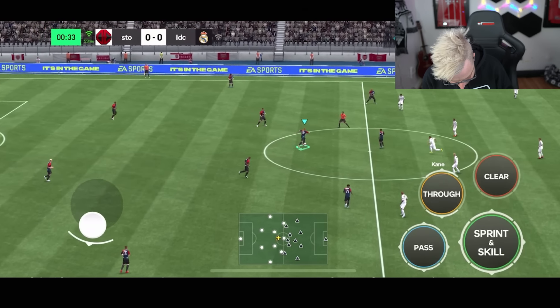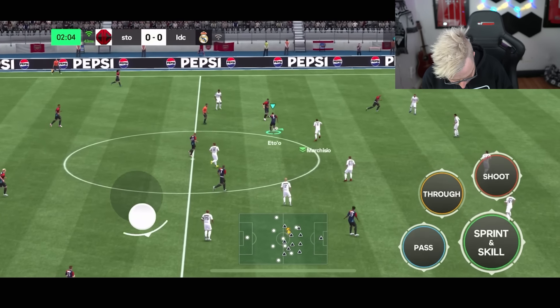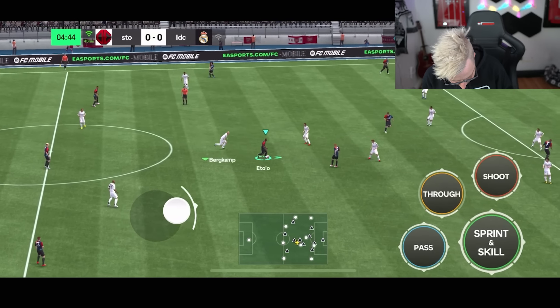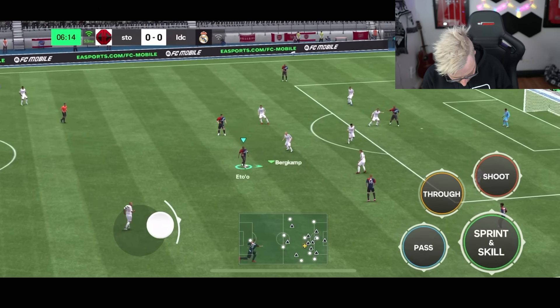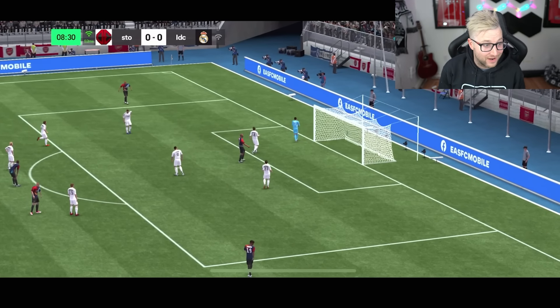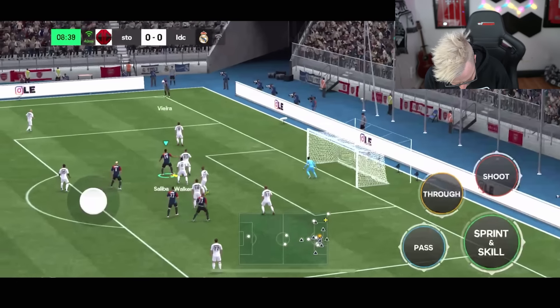Alright, kicking off the first match right now. Let's see what we can do as we move this ball up to him. He's very, very quick — look at that dribbling and his ability to just move the ball around. A little bit of lane change as we turn around. Let's try a far-out finesse — what a shot on net! The keeper made the save, but that was a brilliant effort.